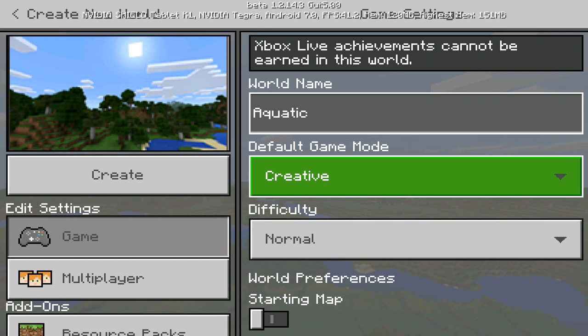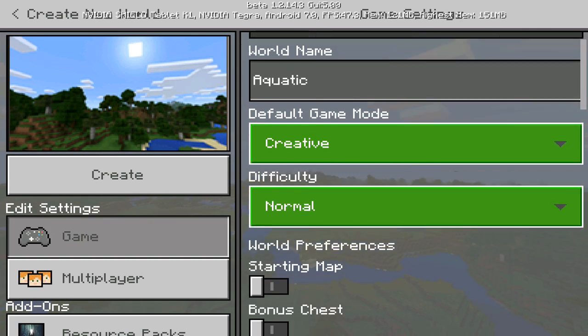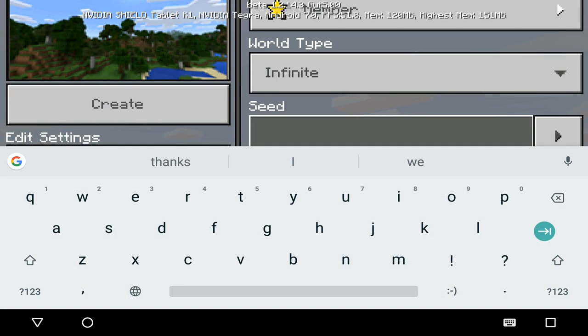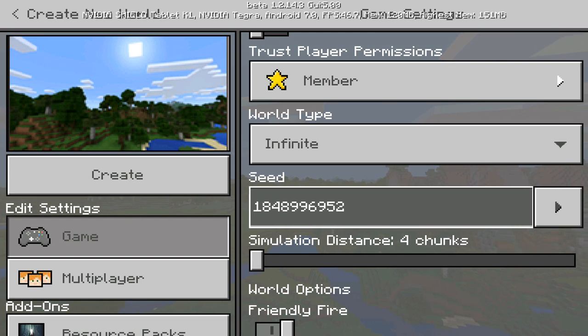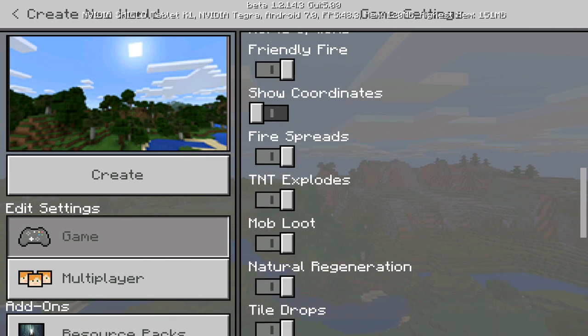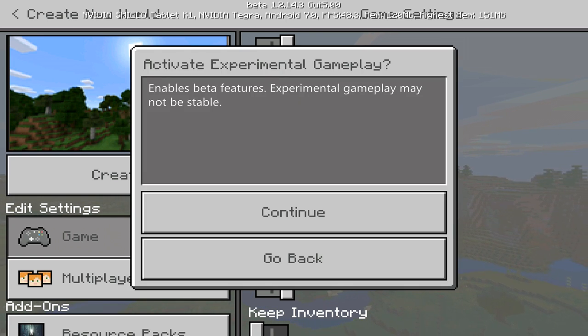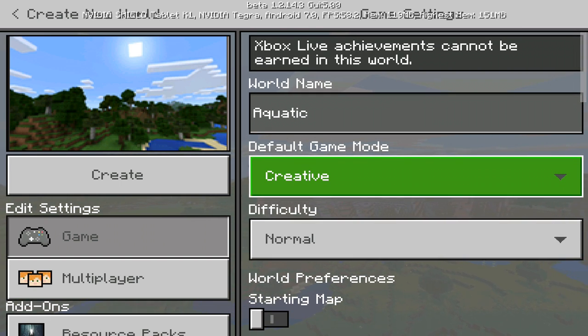Multiplayer is off, and we have to put in the seed. The seed will be in the description, or you can pause this video and type it in. The seed is 1848996952 — make sure you get that right. Copy and paste it into Minecraft Pocket Edition and you should be set. Also make sure experimental gameplay is on, because without that we won't have a lot of the features. Everything looks good — let's create the world.